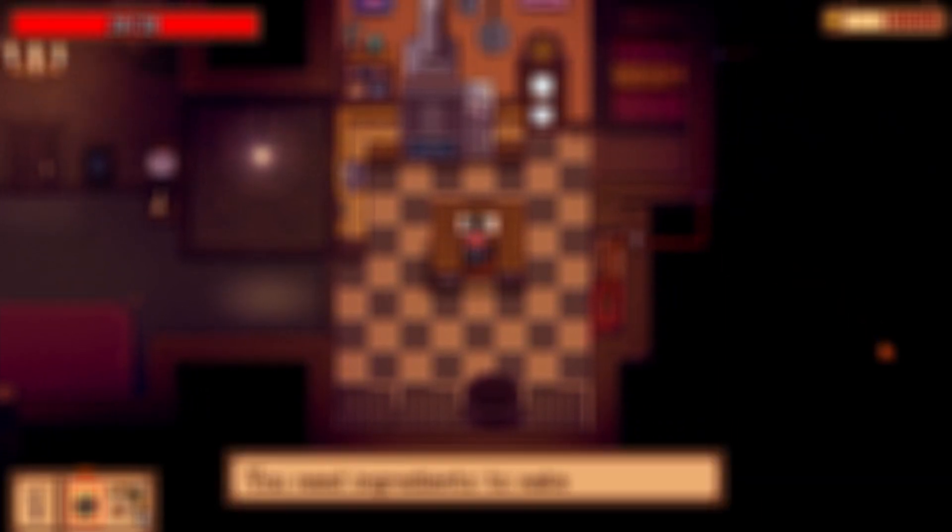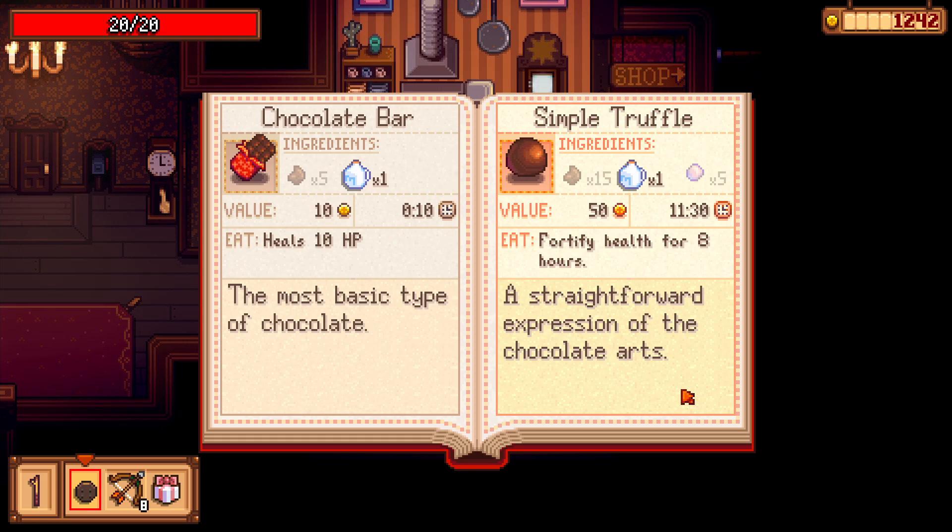The next screenshot, in my opinion, is the biggest we've gotten so far, and it has to be the recipes. Take a look at the recipe book: we have the chocolate bar, which takes 10 seconds to make, is valued at 10 coins, and heals 10 HP. Right next to it is the simple truffle, which takes 15 chocolate, 1 milk, and 5 nectar — I believe it takes 11 minutes and 30 seconds to make and is valued at 50 coins per truffle. If you eat it, it fortifies your health for 8 hours. I'm guessing most of this will change, but I love having a book that shows what each chocolate item is worth and what it does. Also, if you look right above the chocolate bar page, you see a cactus in a pot, which makes me believe even more that there will be a desert area.